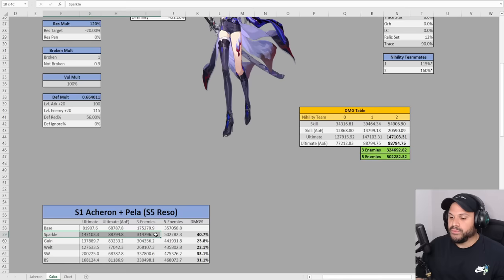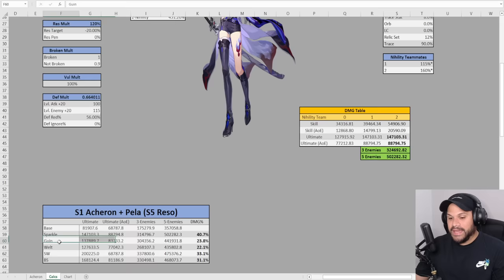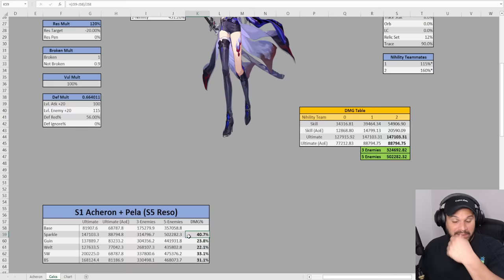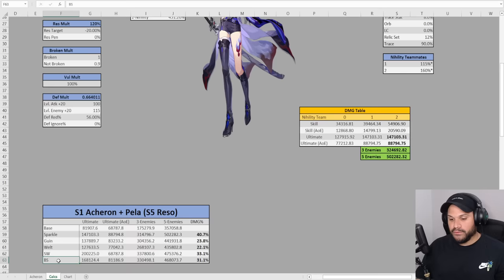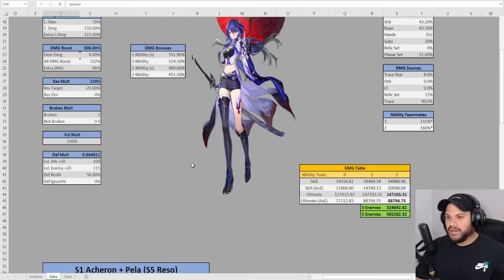Sparkle is pretty much irreplaceable — she gives Acheron more turns, which Acheron actually needs. You also have to consider that she's giving skill points to the team. You can't really replace what Sparkle is doing. Not even Bronya can, because even though Bronya can get Acheron extra turns, she won't be able to provide extra skill points. You'll struggle with skill points because Bronya wants to use a skill, Acheron wants to use a skill. Black Swan is going to want to use the skill at least once; Silverwolf needs to use the skill to reduce resistance; Gwenaifen needs the fire kisses and uses the skill for that. Essentially, all of these characters kind of want to use the skill at least once — the only one you can get away without is Pela, and we're already factoring her in.